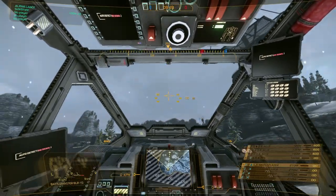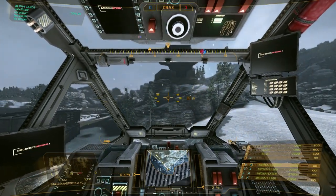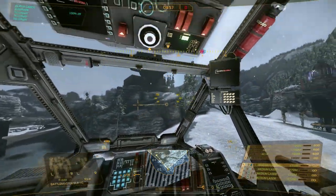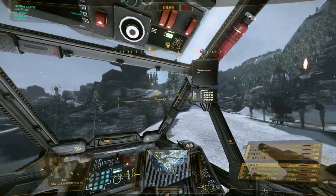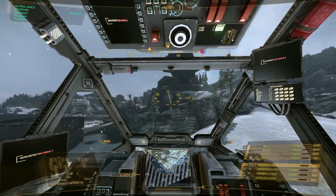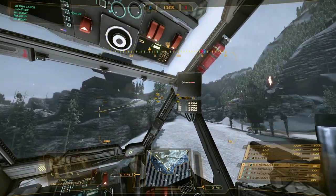The circle is your arm-mounted weapon systems. You can actually see that if I hold left control on my keyboard, that's going to stop my cockpit from moving and allow my arms to move around. You can see them moving on the outside there, and the circle with the line in the center is pointing in the direction of those weapon systems.